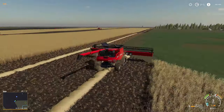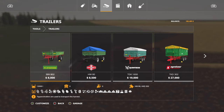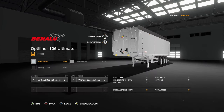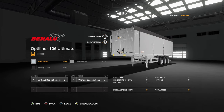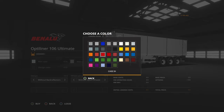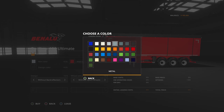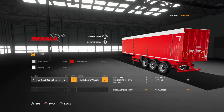Made it to the end already? Well, dadgum, look at that — yeah he did make it to the end. Let's go into trailers. I really like the Beneloup, so we're gonna get this — we're gonna lease it. I know it's $0, don't care. Let's go with a nice silver on the rims. Main color — let's just go with a Case red, that'll look cool. White, without back reflectors, with a spare wheel in case we get a flat. Let's go ahead and lease that — boom.